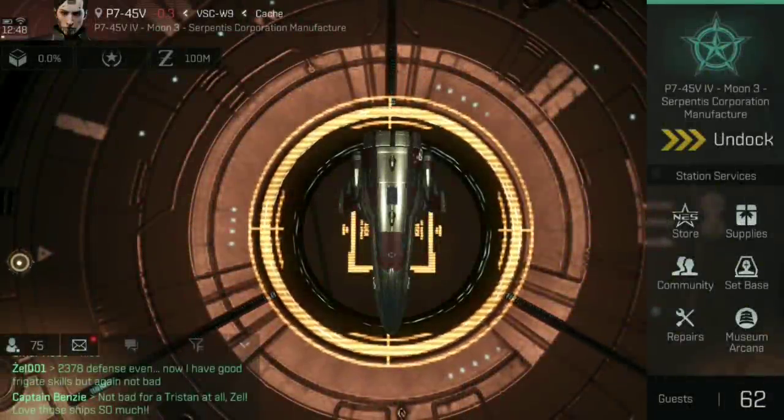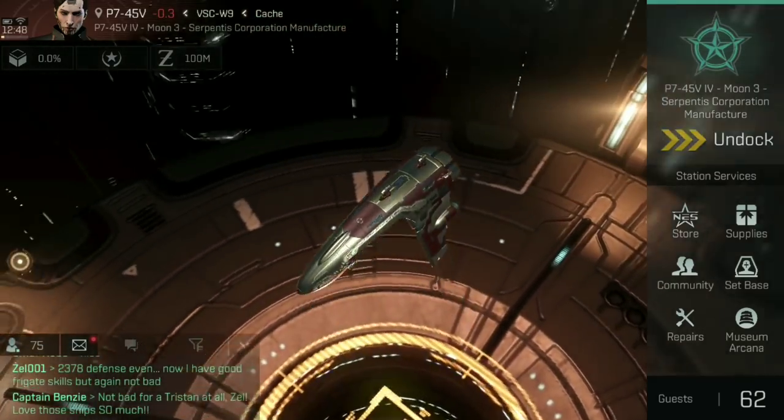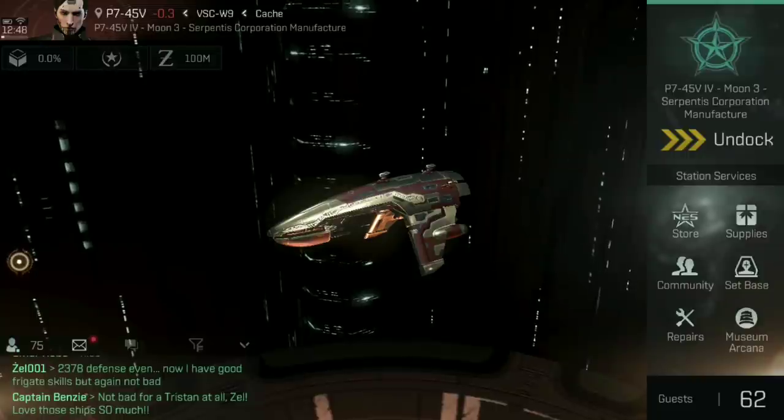Ahoy there! Captain Benzie here, coming at you with another ship fitting guide for EVE Echoes. Today we're looking at another one of the tier 7 assault frigates, this time the Ammar Empire Punisher Assault.